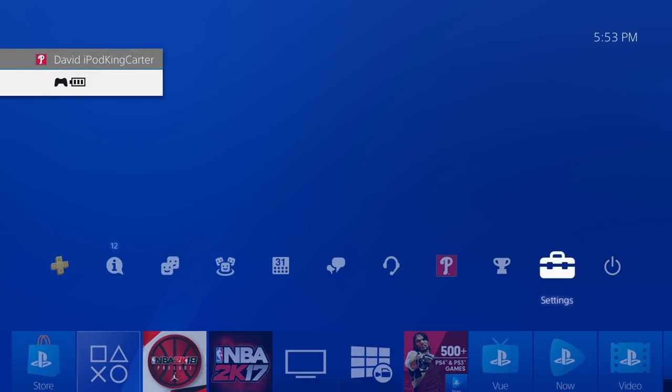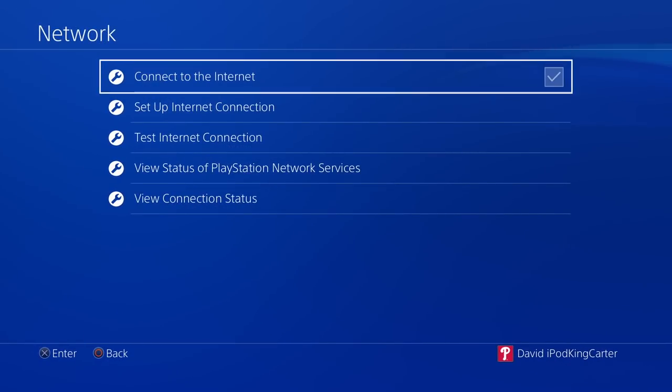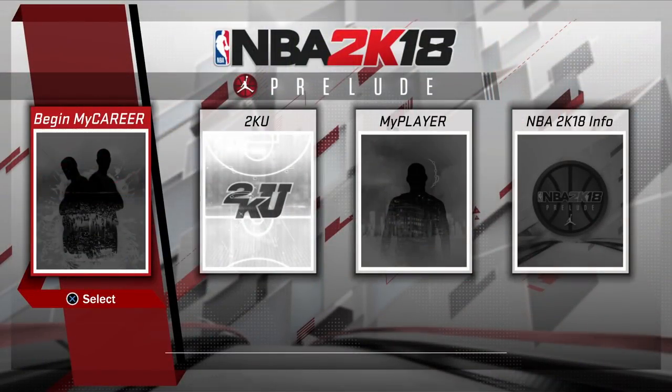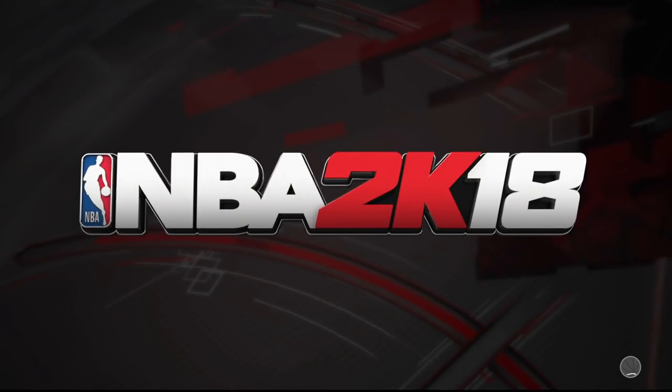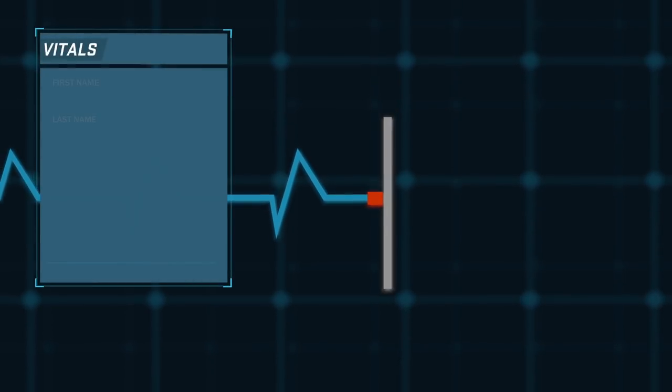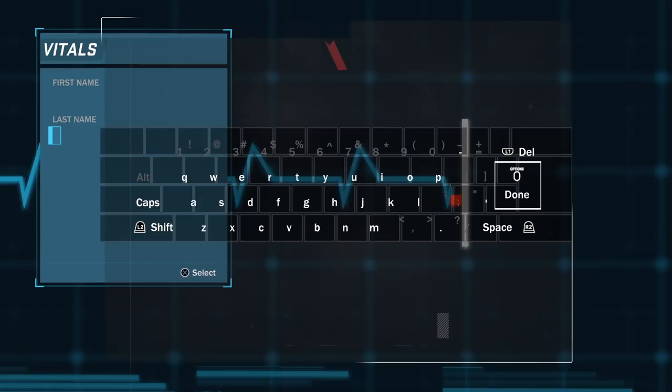Now go back to Settings and connect back to the network — get plugged back in. You'll see Begin MyCareer is still grayed out, but watch when we connect. It says welcome to the NBA 2K18 Prelude all over again. The first thing you want to do is create a new player.